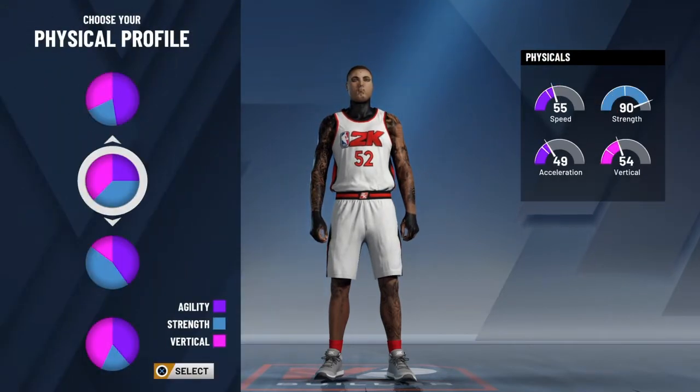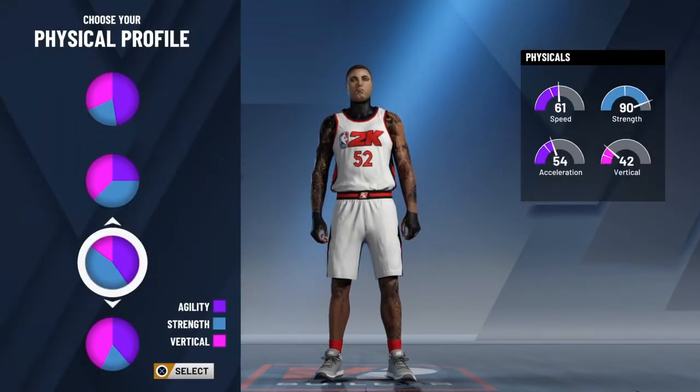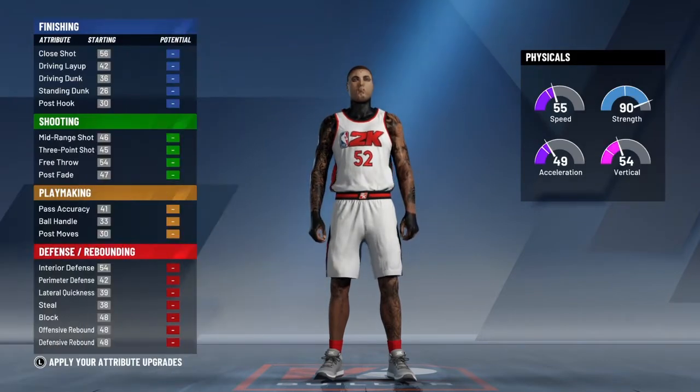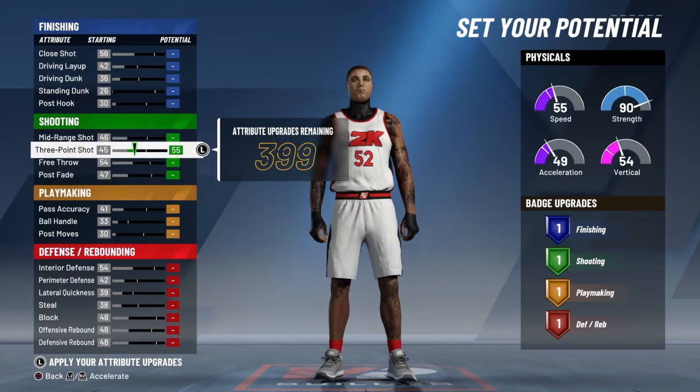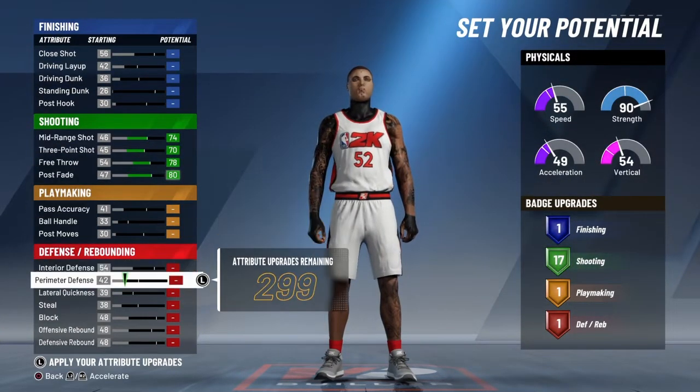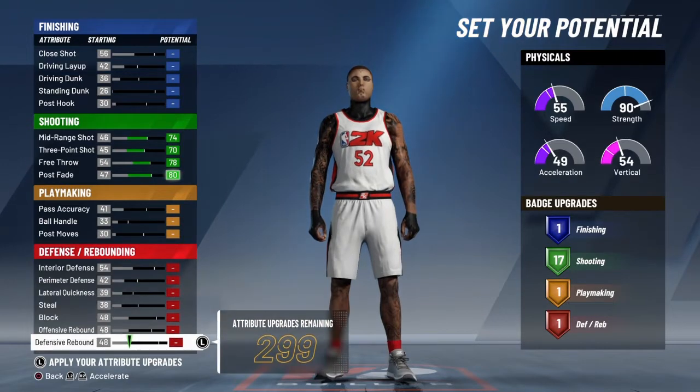Less finishing too. This is more of a pick-your-poison build, because you don't really need to be that fast if you're going to be 7'3". Max out all your shooting — you need 17 shooting badges and you get 23 defensive badges.